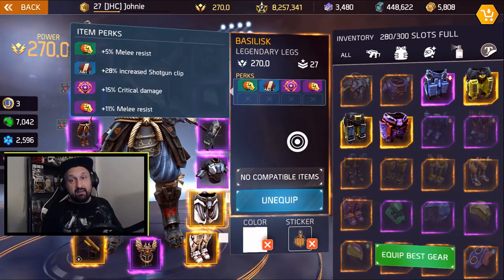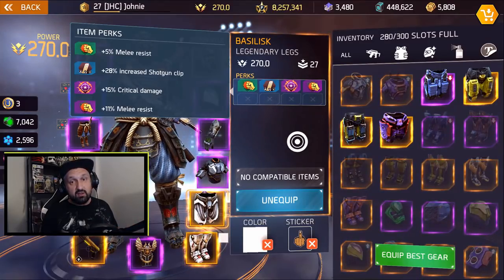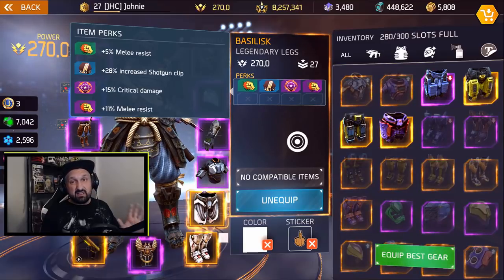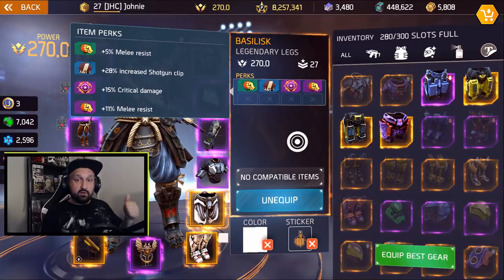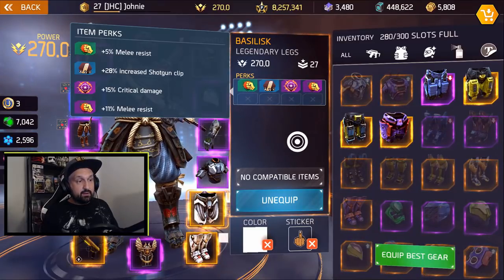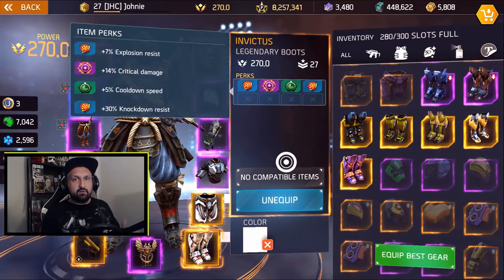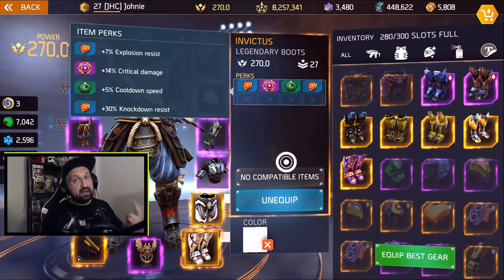My legs aren't the best example for my current AR build — they have shotgun clip — but I do get 15% crit damage, the highest possible roll, plus high melee resistance. Ideally on legs you want high crit and ammo for your primary or secondary. For boots, it's a tough piece to get perfect rolls on, but you're looking for high crit, high cooldown, and high explosion resistance.